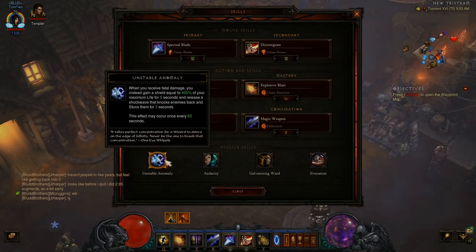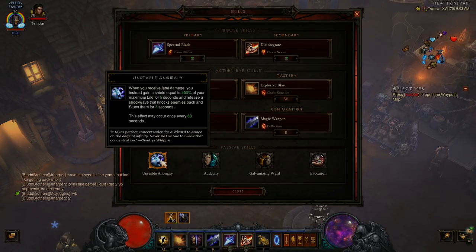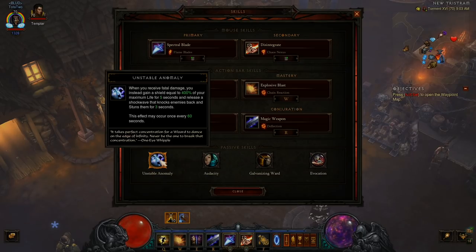You wouldn't need to carry Unstable Anomaly with the build because you have your follower Cheat Death and then your set. So this is kind of overkill, and I'm only using it because early season the servers have been absolutely horrible. So this is my disconnect protection — having three Cheat Deaths.